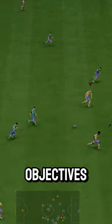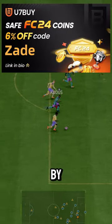You can acquire Kudus for free via objectives. If you need coins, go to U7Buy, use code ZAID for 6% off.